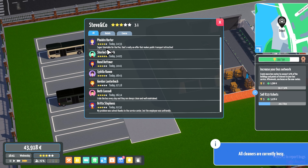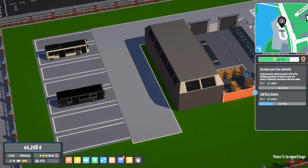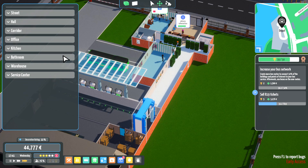We need to get another cleaner with all these buses. A message reads: 'Super timetable for the Pen route — that's really an offer that makes public transport attractive.' Thank you very much, I was pleased with that route too! Let's get some more research going for fuel-efficient buses. We'll also move this door — there it fits. It's a very plain office; I'll decorate that up in a bit.